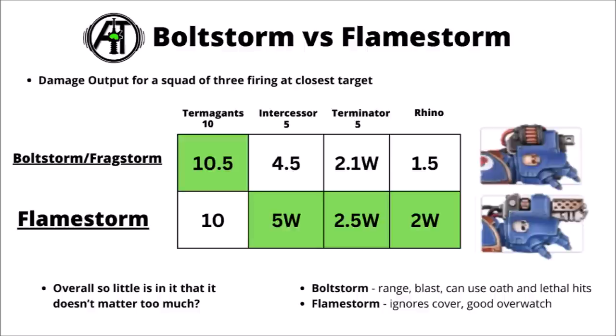For damage output, the Boltstorm and Flamestorm Gauntlets are kind of well balanced. For raw damage the Flamestorm tends to win out unless you're against a target that gets a lot of Blast keyword hits. Here's the breakdown for a unit of three of them firing against ten Termagants, five Intercessors, Terminators, and a Space Marine Rhino tank. For fairly light small arms-type shooting, their damage output really is pretty impressive — a good chance to kill an entire horde squad in one volley, around two Space Marines, two or three wounds off a Terminator, and just a bit of chip damage against vehicles. Overall, the numbers are so close between options that it's far more about the bonus rules you want.